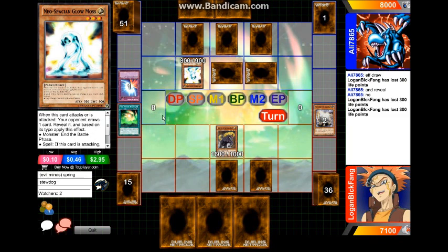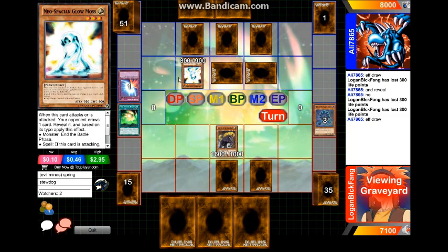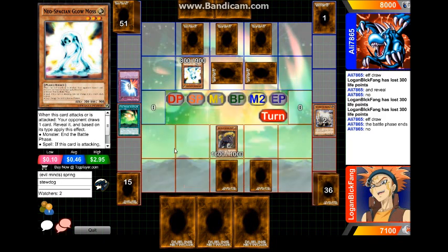What the heck — why would you play this guy? Do I dare read what you're gonna say? No, I'm not in the mood. So anyway, Logan summons the Gold Fang of the Nordic Beasts. If this card attacks or is attacked — so why didn't you get the effect the two other times when you attacked? Read your cards.